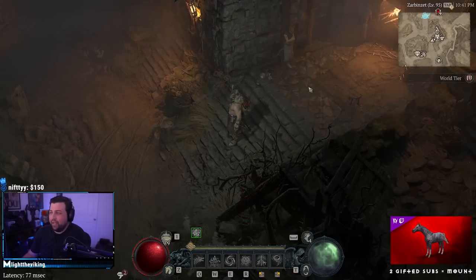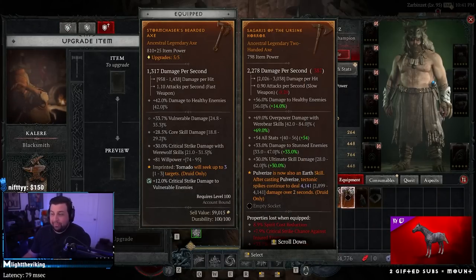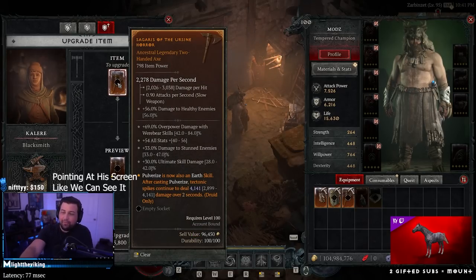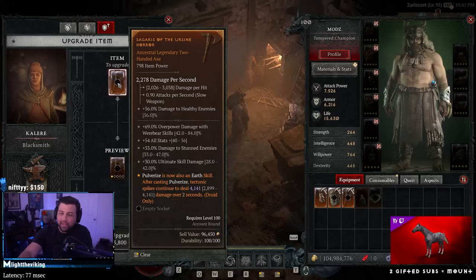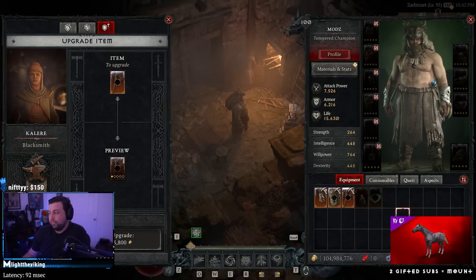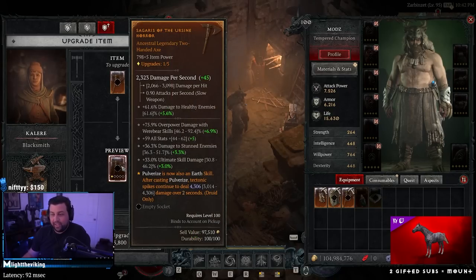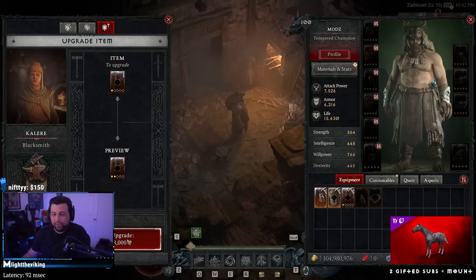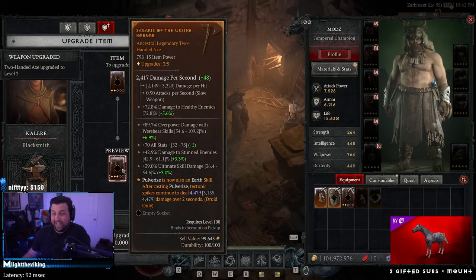Take this aspect right here — this is the max-roll aspect on Pulverize, which makes it an earth skill. That's one of the most popular Druid builds. What you can do before you extract this aspect to put it on your GG item is upgrade it first. Notice it increases the value. Right here it says 4,141 — literally the maximum roll I'm supposed to get on this item. But if I bring it to the blacksmith and upgrade it beforehand, it gets boosted. Hit it once and it's 4,300.